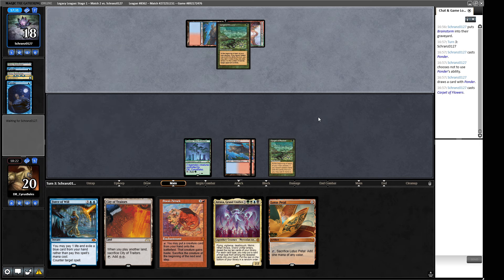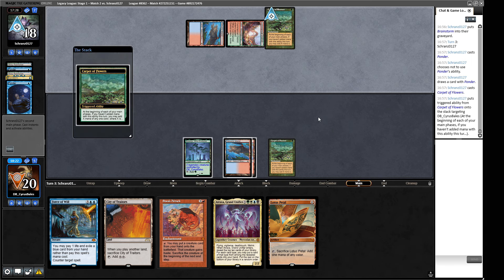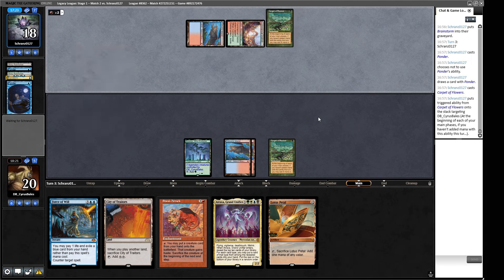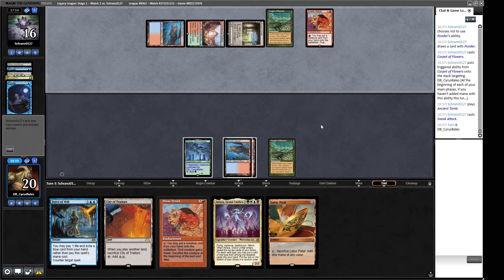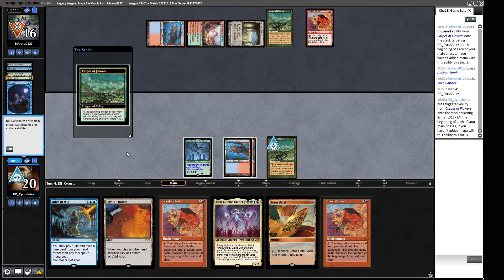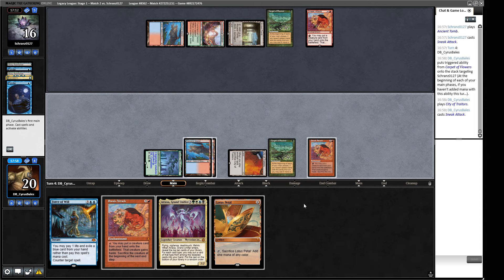Let's tap the Sneak Attack, make it look like a Hull Breacher. Now they're going to be thinking — what is over there? Is it Intuition or something? I don't care — it's Carpet. It does give them more mana, but there's only so much we can do about that. Two red mana, Ancient Tomb — this is going to be a hard cast Sneak Attack, so now we're very much in the 'we should be going' phase of the game.